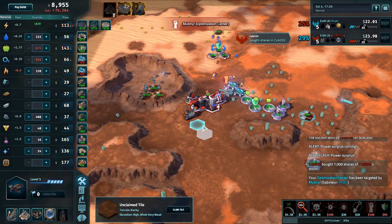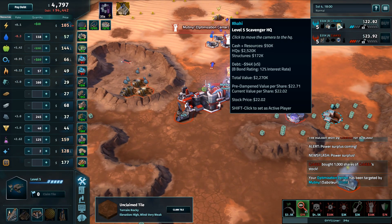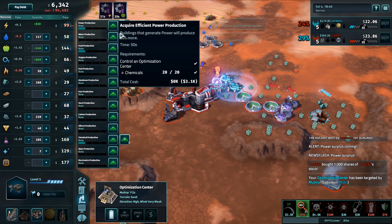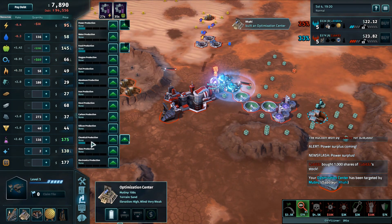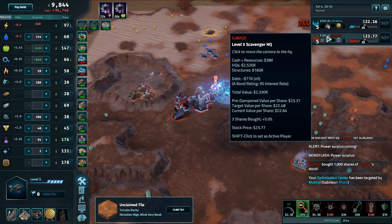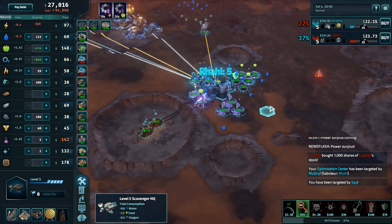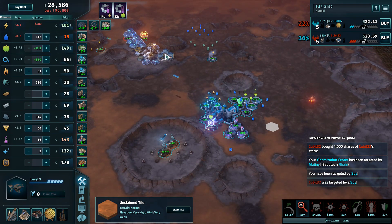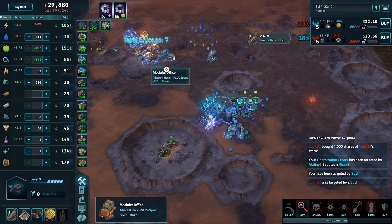Rahi building one solar panel to take advantage of the superconductor and then an Optimization Center as well. The Pleasure Dome is coming online. Our players are neck and neck in terms of current earnings. Qubit moving into a patent lab — it'll be interesting to see what Qubit decides to prioritize. Rahi mutinying Qubit's Optimization Center and starting to research optimizations in power, food, and chemicals. Power's on its way down though, so I'm not sure that optimizing power is the best idea.